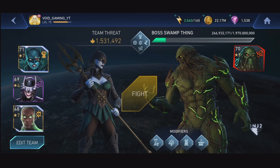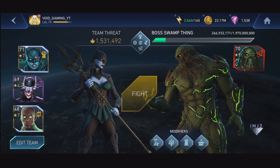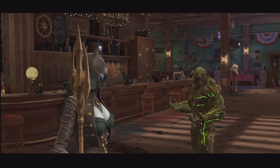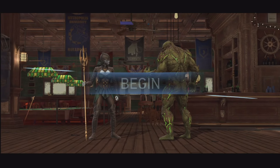All right, so it's Swamp Thing now — he's not having a lot of health, but the only issue is that there is increased defense, the tag-in time is longer, plus there is resilient, plus he's iron-skinned. So a ton of modifiers which will help him to live longer in this fight.